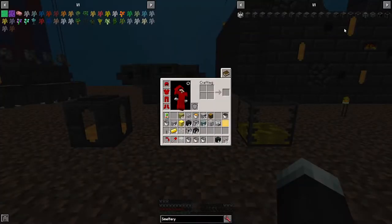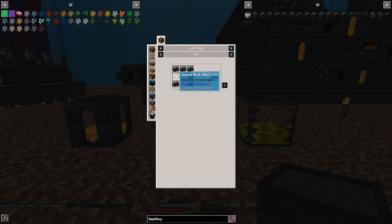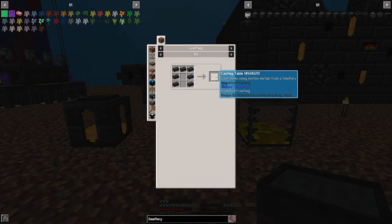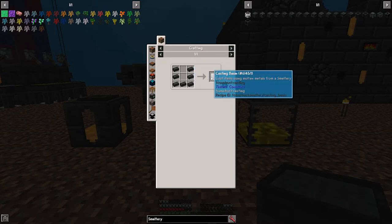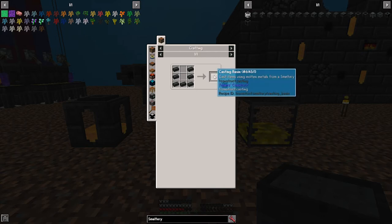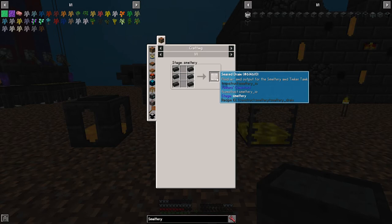Next, the casting table. In order to craft it, you need seven seared bricks to make a casting table. This can be used to cast any molten metal from the smeltery. Next is the casting basin, which casts molten metal from the smeltery as well, but this is for a block. It acts like a cauldron as well, so you can put stuff inside and store liquid inside the casting basin, just like a cauldron. You can also drain fluids in and out from the smeltery.